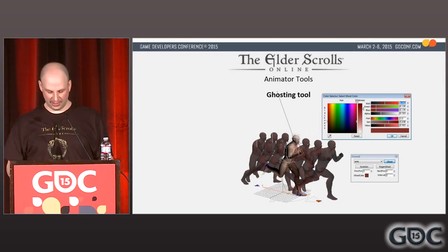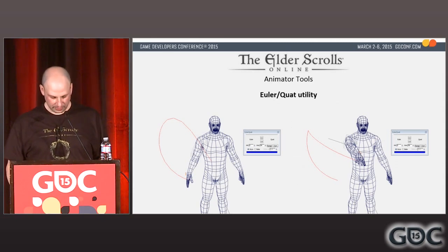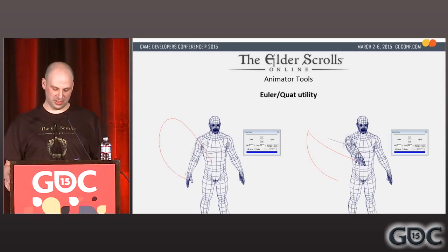3DS Max's built-in ghosting only ghosts the currently selected mesh and the options are only accessible in preferences. The ghosting tool allows for color and alpha settings, interval settings, forward or backward ghosting, and any specified mesh. It uses 3D Studio Max's point cache modifier, which is surprisingly responsive with 5 to 10 meshes. We also had built-in parallel Euler and TCB rotation tracks on many of our rig controls. This tool converts Euler to quaternion and vice versa — either one-to-one key conversion or bake out a key per frame. If an animator found weird wobbly Euler gimbling, it's easy to convert a time segment to TCB keys and smooth out the arcs.